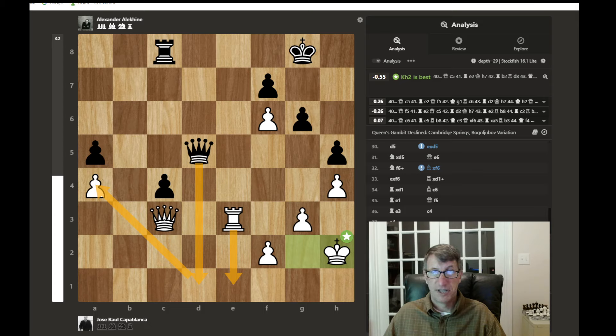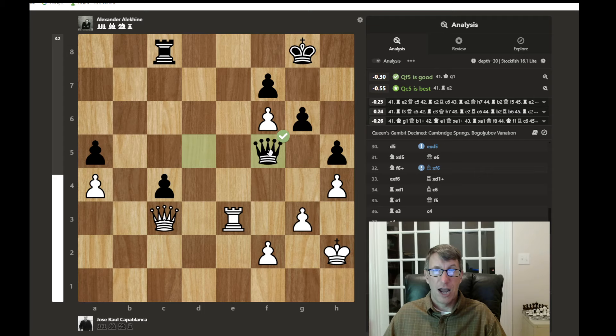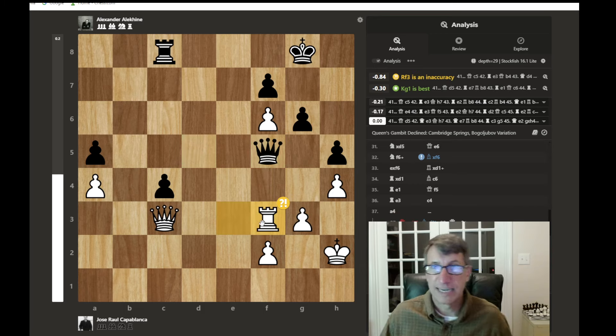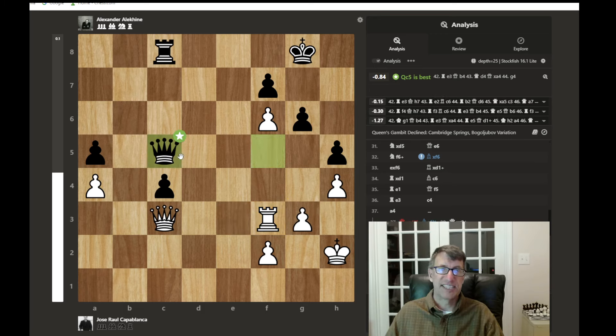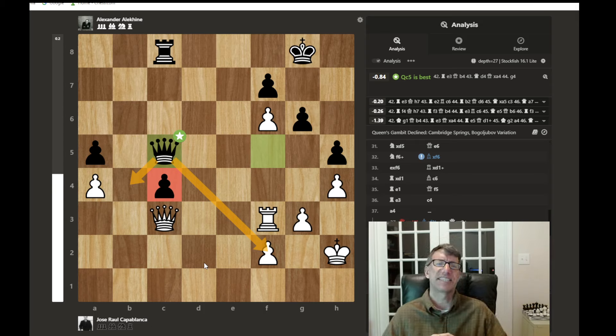The queen lines up on a pawn threatening capture with check. The rook attacks the queen, but this is an inaccuracy — it would have been better for the king to defend the pawn. The queen stays in the center helping protect the pawn and eyeing other targets, with an idea of attacking the queen and trying to get rid of the blockader of the passed pawn. A good habit: when your opponent has a passed pawn, try to blockade it. Knights are best to blockade pawns; you usually don't want to blockade with your queen, but sometimes you have to.